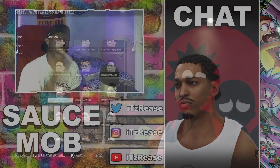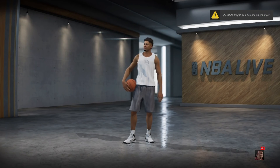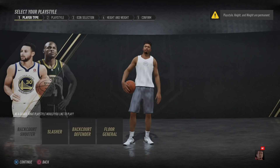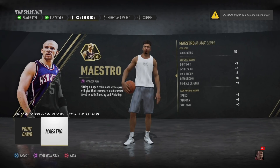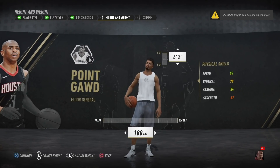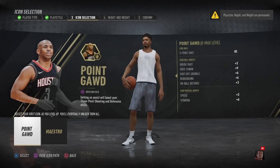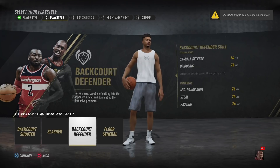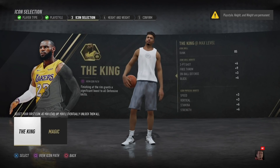With that being said, we gotta get out here and make the LaMelo build. Let me show you exactly how we did that. First thing first, we're trying to figure out if we want him to be a guard. He's definitely a pass-first player, but being a guard means we can't get his height. He's listed as 6'6 on paper but realistically he's like 6'7 or 6'8 because he's taller than Lonzo, who's listed as 6'6.